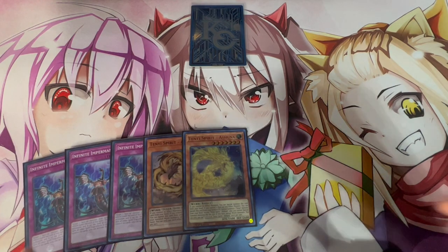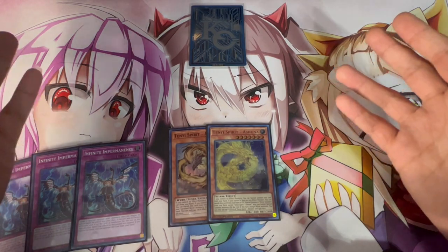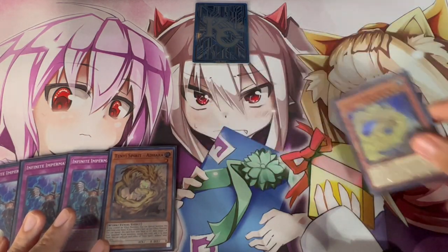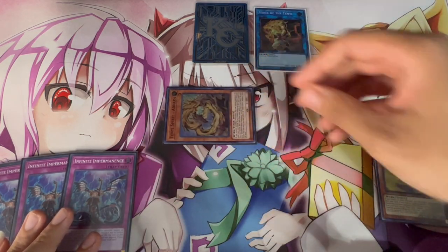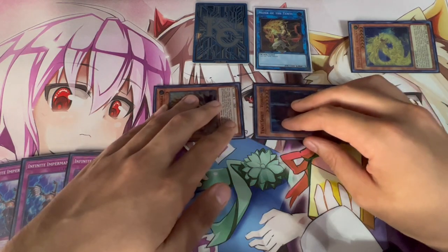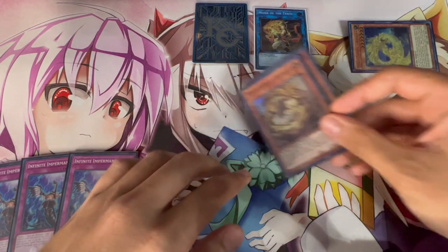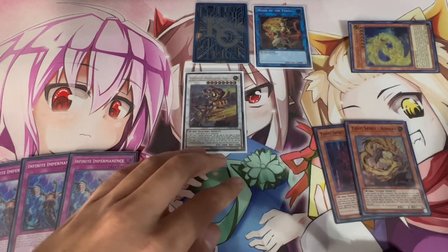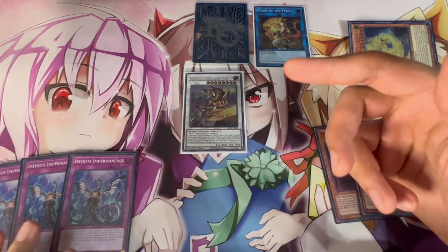For the second combo, same two cards — but let's say you won the die roll and you're not afraid of Nibiru. It starts the same way: activate Ashuna, special summon it, link it away to summon your Monk of the Tenyi, activate Adhara, special summon it, then banish Ashuna from the graveyard to summon Vishuddha. However, instead of making Boxia, you synchro summon into your Chi Chao. Chi Chao triggers and searches a Sword Soul card from your deck to your hand — could be Sword Soul of Emergence or Long Yuan, depending on what you have.